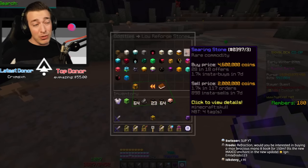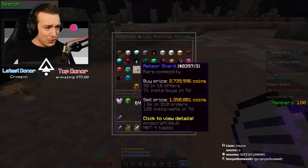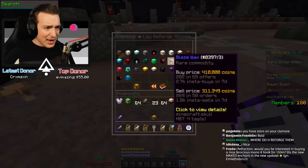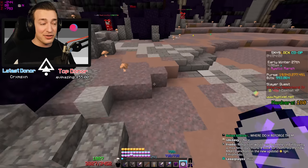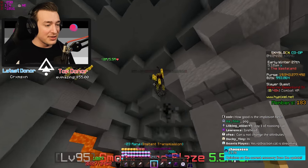You can reforge and recombobulate the vanquish pieces, so that's exactly what I did. Strengthened is the best reforge - probably going to kill the market - but searing stones is where you get the strength reforge for equipment. There's also the meteor shard which gives you defense, and blaze wax which gives you 12 health and 6 crit chance.